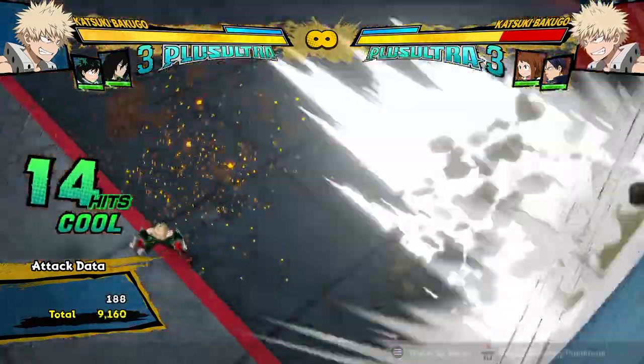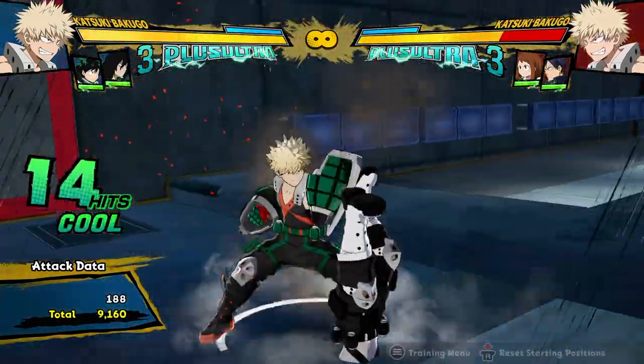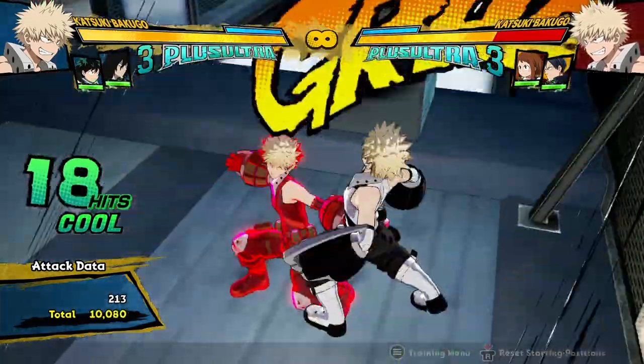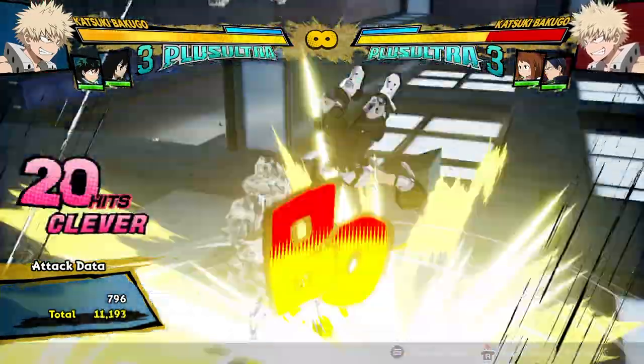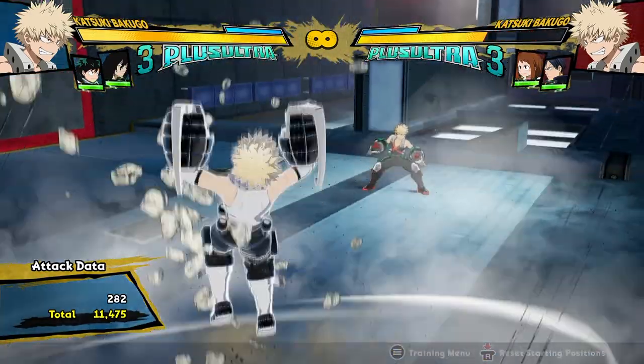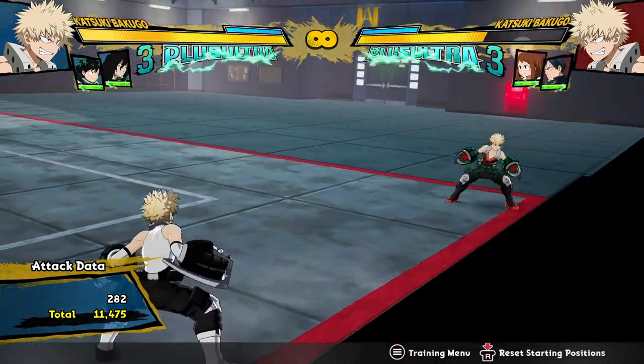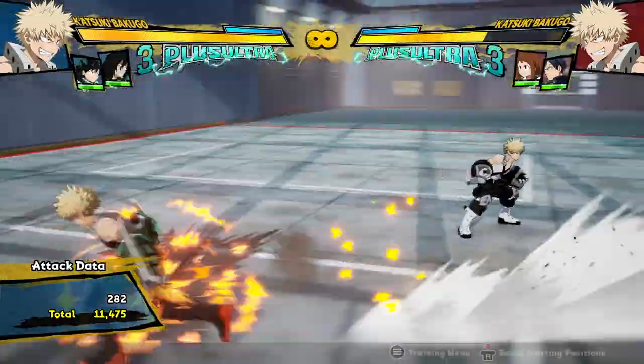You can put them in the wall with a Quirk 2, then do some follow-ups. Even something simple like this gets 11,000 damage — and that was zero dash cancels, by the way. Zero dash cancels. Very easy combo, and he can get that off of basically anything.